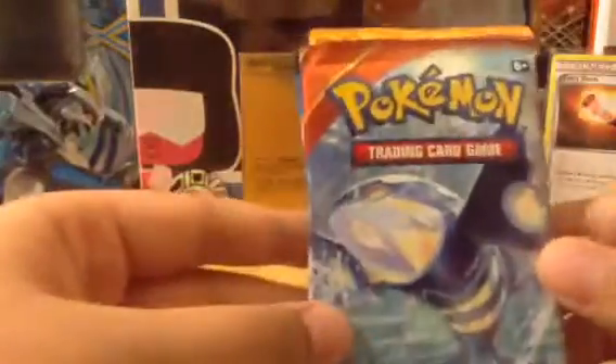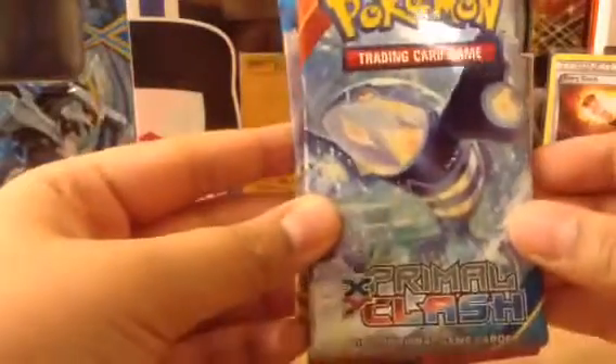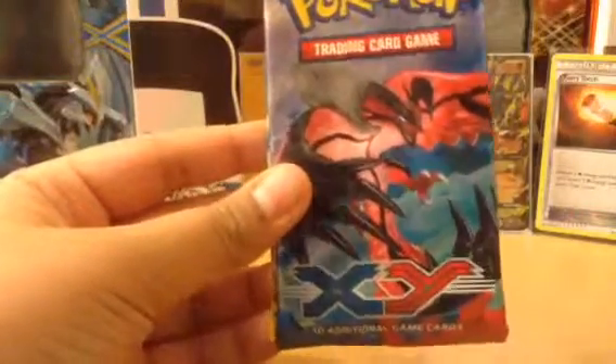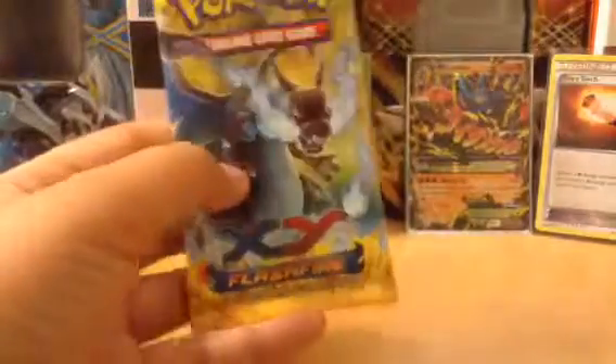Now we'll check out the pack artworks. So first we have the Primal Kyogre Primal Clash, then we have the XY Tool XY, and then we have a XY Flash Fire Mega Choice Art. I'm going to be doing it the way it was packaged.